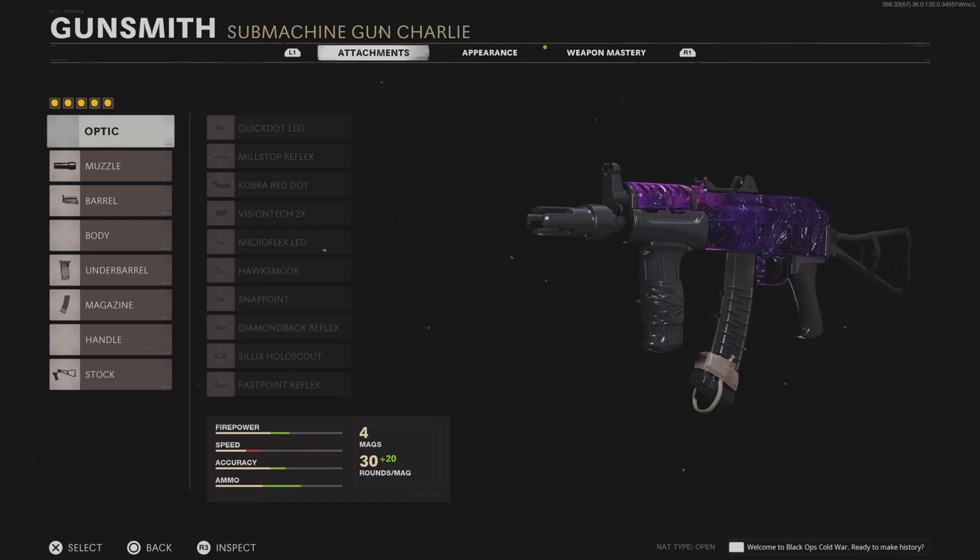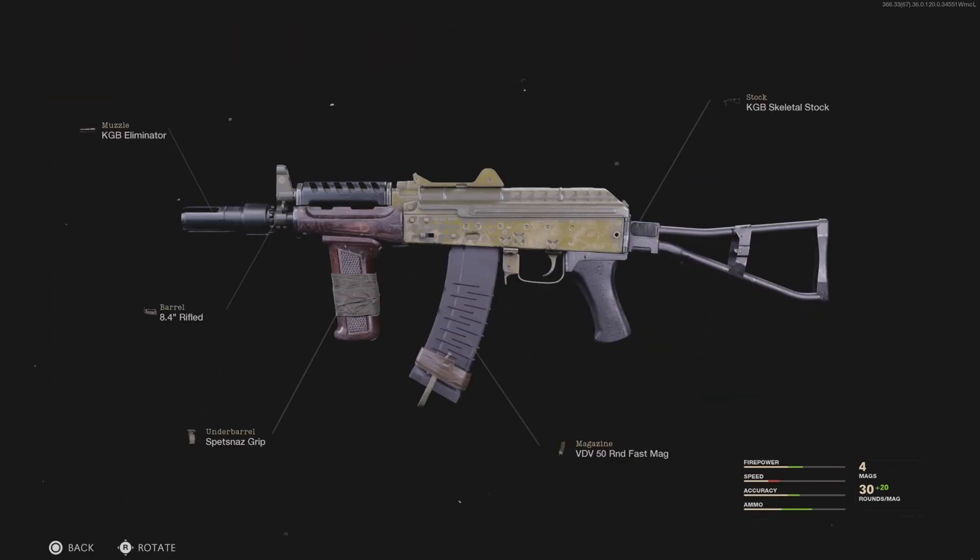Next up is my number one all-time favorite weapon — the AK-74U. We have the KGB Eliminator, which pretty much deletes any recoil, along with the Spetsnaz Grip which also decreases recoil. We have the Rifled Barrel because it doesn't really affect speed. We have the 50 Fast Mag — you can use a smaller mag for extra speed. And then we have the KG Skeletal Stock, which makes you really, really fast with this class.